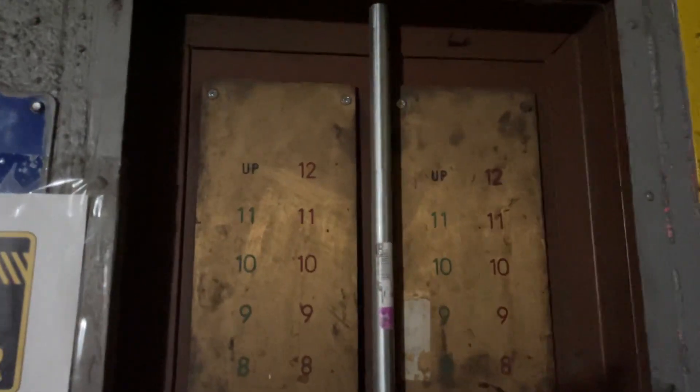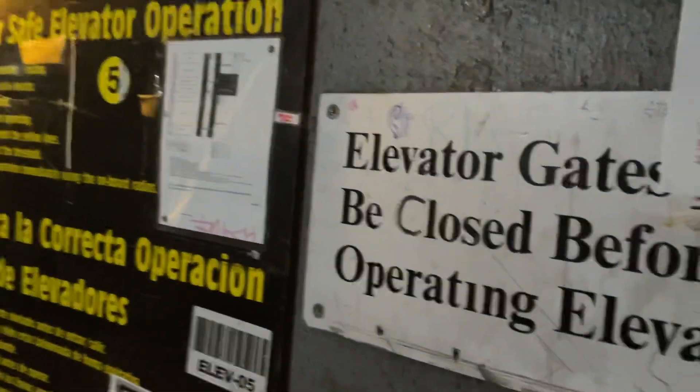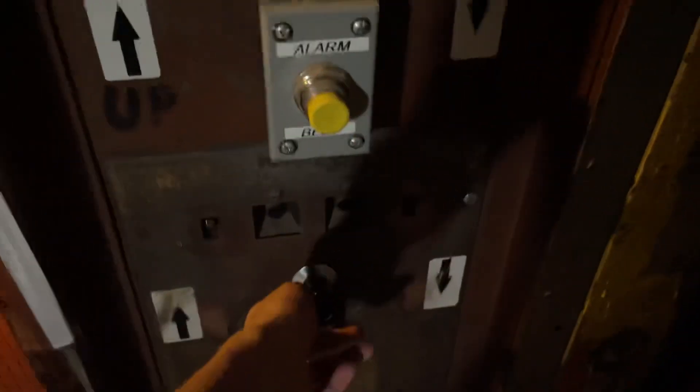Now look at this GAL call panel. You can reset it. I don't know why there's two — I think one's for each side, I reckon. Anyway, let's go back down.